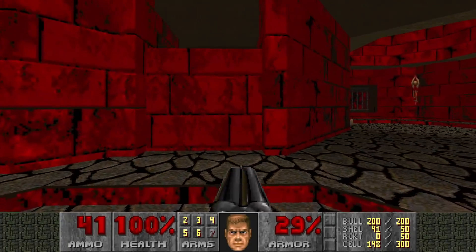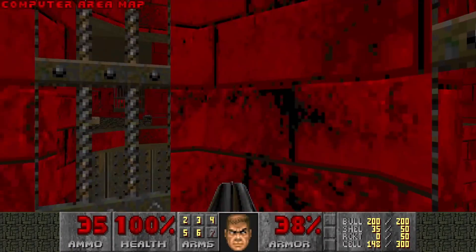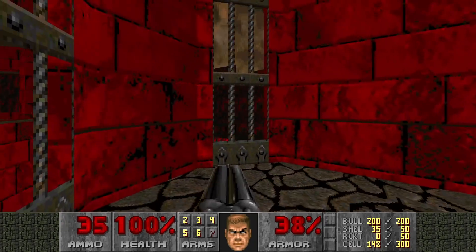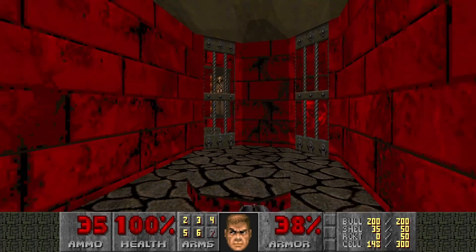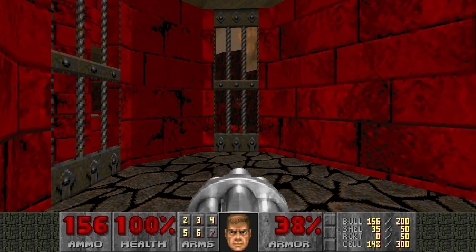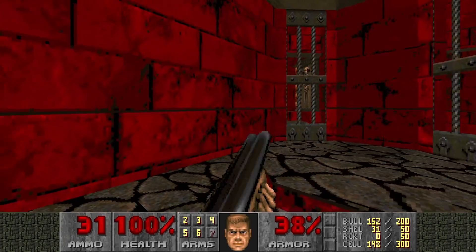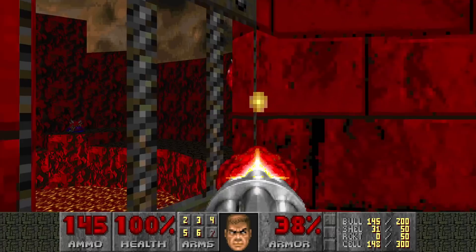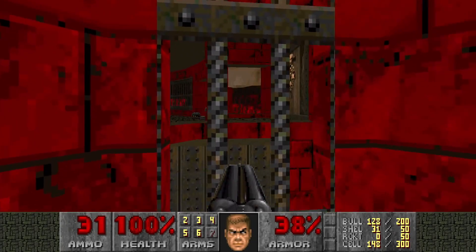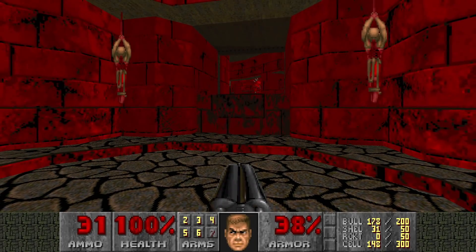And here is a secret. Here we can find the computer area map. You can wake up some Kakarims if you want and kill them in advance - that's a bit boring, don't you think? This one is showing himself, so why not? Now he left. He's hiding - he saw his Kakodemon buddies getting wrecked. There he is.